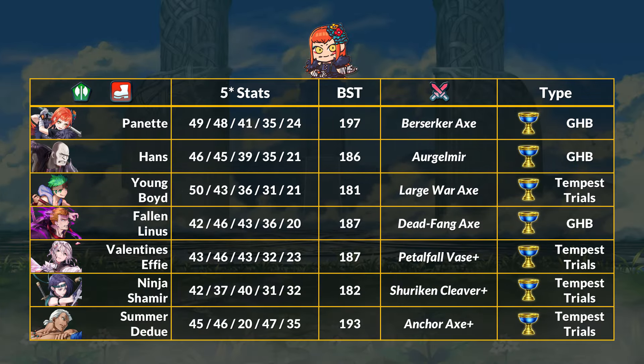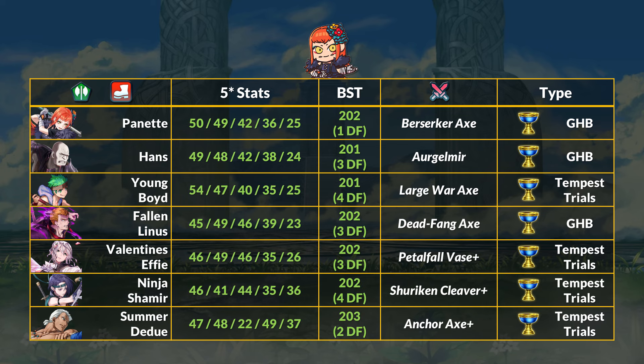For some free-to-play comparisons, there are no shortage of axe fighters, and there are a good amount of Berserker-type units. Hans is pretty much the most recent, and his axe empowers his counterattack based on the damage he reduced — he has 40% DR for that. The main advantage for Panette's Berserker Axe is that her extra true damage based on HP lost can be used at any point. Panette can initiate and gain 30 true damage right there — she doesn't need to get hit again like other Brash Assault 4-type effects. Stat-wise, Hans is very similar to Panette, and many others also match up if you have max Dragonflowers. She's not really running away with any stat or breaking records, but her attack is top of the line. Another kind of recent Berserker is Young Boyd. If you want high attack and speed, Fallen Linus or Valentine's Effie still have great stat lines. Ninja Shamir has her higher res focus, and there are a lot of other units that did not fit in.